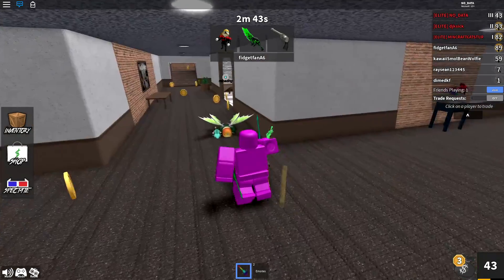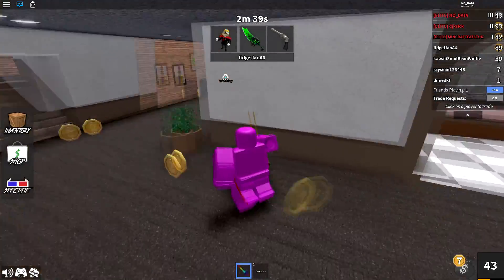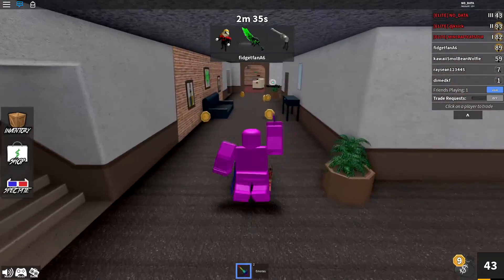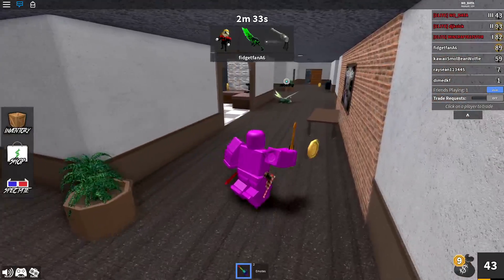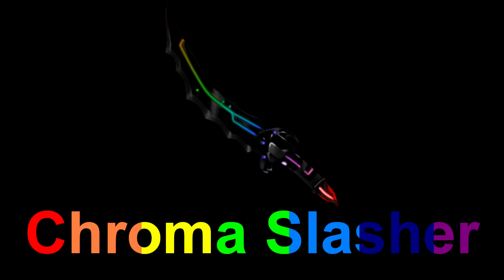Before we get to number one, here are some honorable mentions. First is the chroma light bringer — it's a lot like the chroma dark bringer but light instead of dark, and it's honestly super cool. It felt a bit lame to put both on the top 10 list, so I put one in second place. The chroma dark bringer just looks a little bit better.